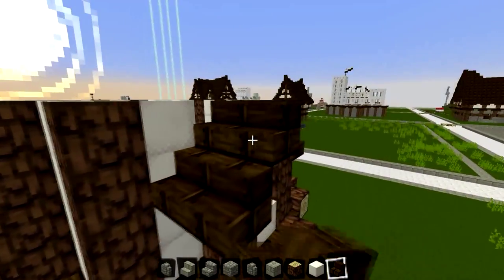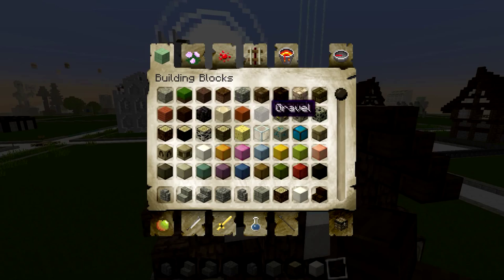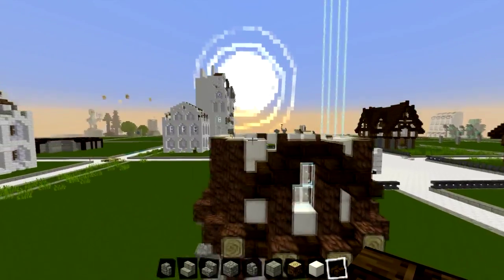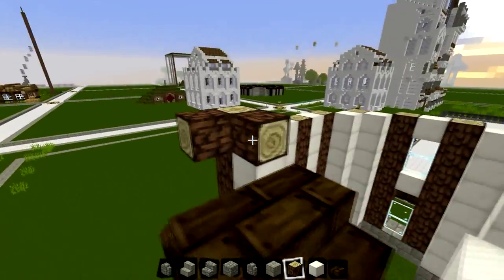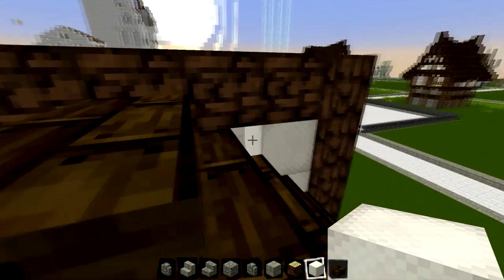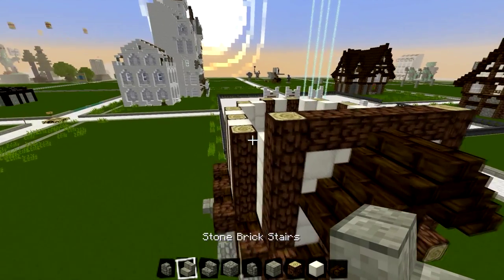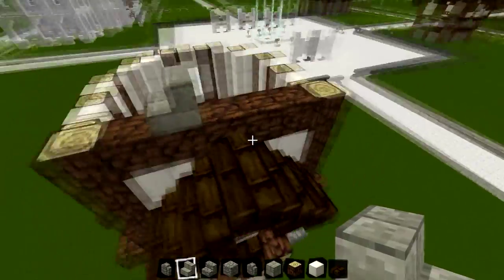I'm just creating a window here at the front of the house - similar to what we did in the Brie video where we created a roof to the window. Then we're just going to find a slab and place it underneath all of the stair blocks. You always want to put a bit of your own creative flair - it doesn't really matter whether you're just changing a little bit of the detail, changing some of the blocks and using a different block entirely, or maybe changing the wall and using a different colour. Now I'm just going to add a bit of detail into the top bit.